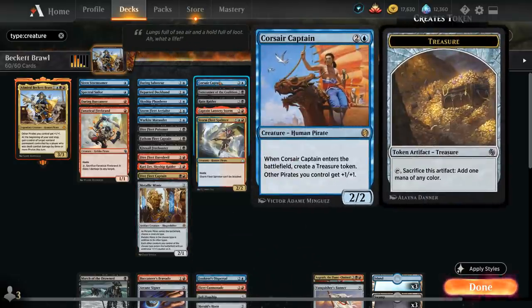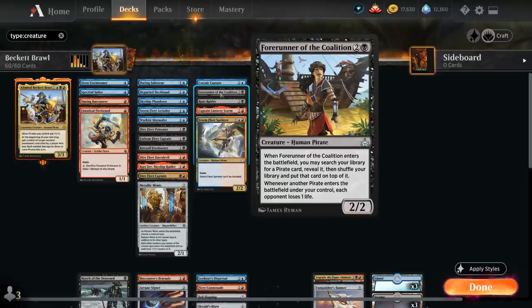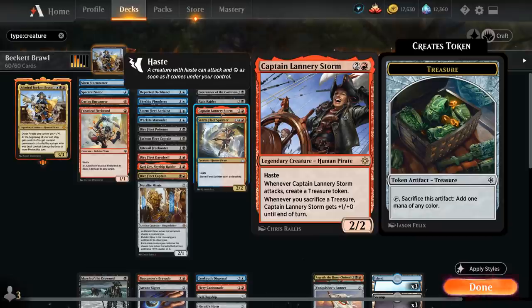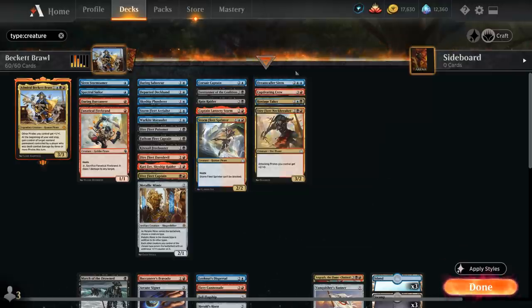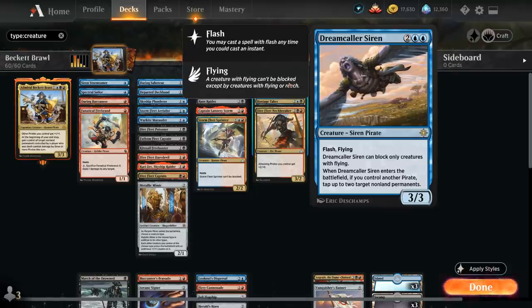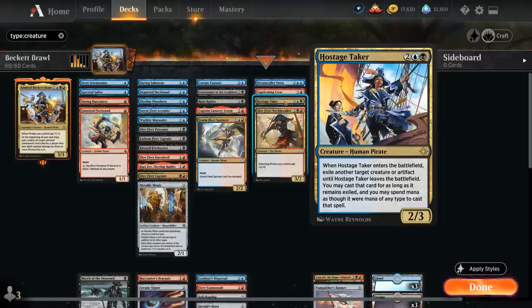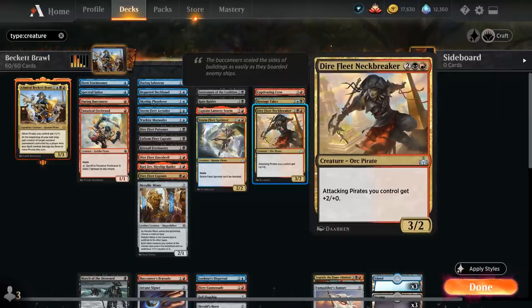Corsair Captain from Jumpstart gives our pirates +1/+1 and makes a treasure token on entry. Forerunner of the Coalition can search up any pirate and put it on top of our deck, and drains the opponent whenever we play a pirate. Ruin Raider can draw extra cards thanks to Raid. Captain Lannery Storm makes treasure tokens and gets bigger whenever we sacrifice one. Stormfleet Sprinter is a 2/2 with haste and unblockable. Dream Caller Siren can tap two creatures down when it enters as long as we control a pirate. Captivating Crew can steal the opponent's creatures for a turn. Hostage Taker removes creatures or artifacts and lets us replay them. And Dreadfleet Neckbreaker gives attacking pirates +2/+0.